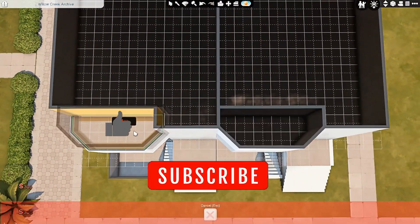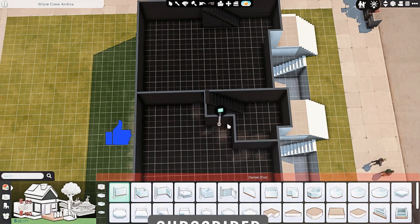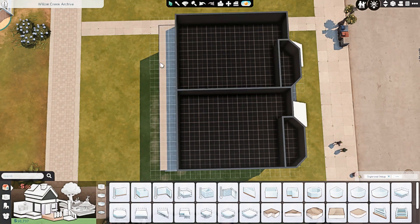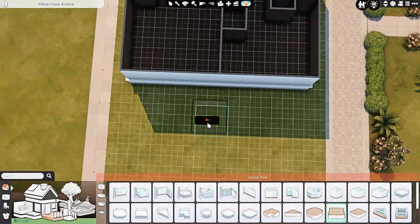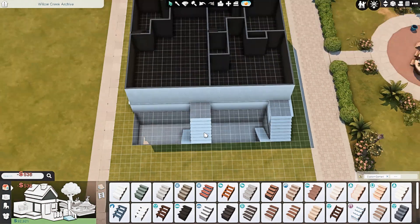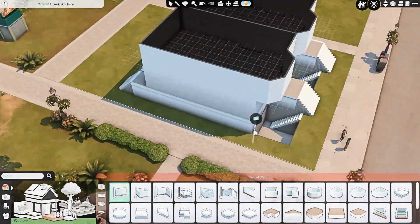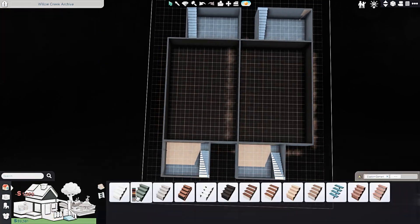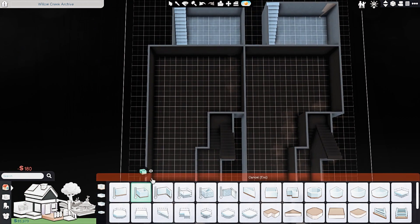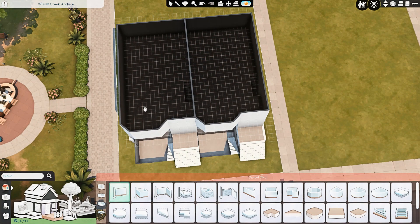I say 'kind of forgotten' because I haven't touched the save in months — since before Horse Ranch came out — just because I started it when I probably shouldn't have started another series. I have my main save, then Horse Ranch came out, then Home Chef Hustle, and now we have yet another expansion pack coming out in a couple of weeks, which I thought was the perfect excuse to build a lot like this that could actually be functional.